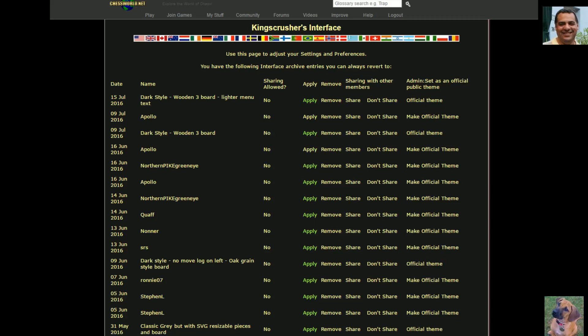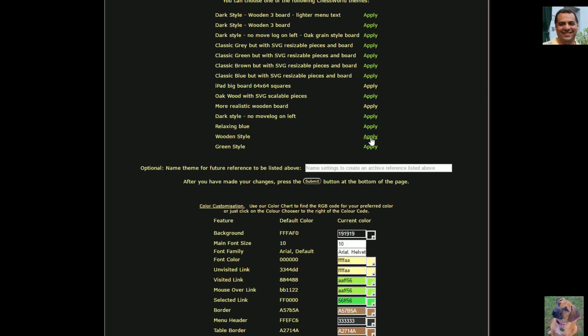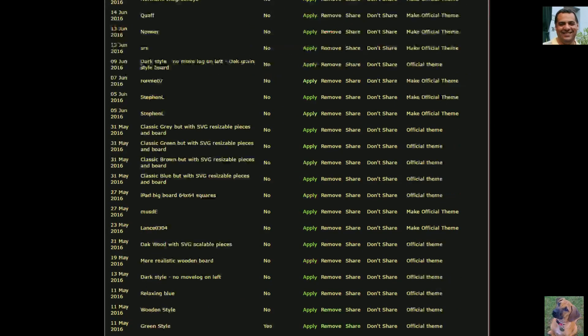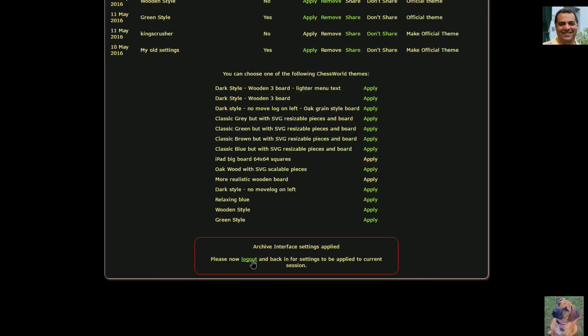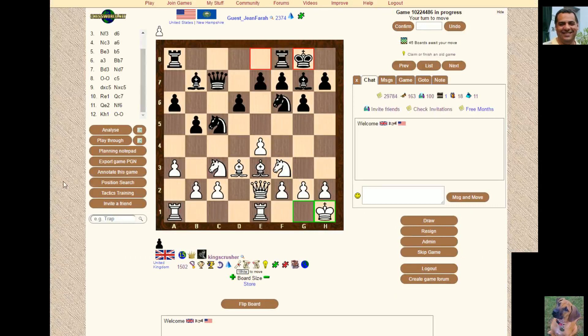If we go to My Stuff > My Interface, I'll show you the bright style — like a wooden style. You have to log out and log back in for it to take effect. This brighter style was standard on the site — it's bright obviously. The font is now back to black mostly, and hyperlinks are hyperlink colors.